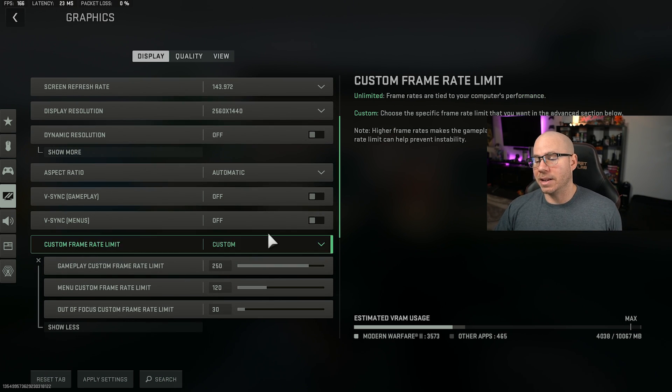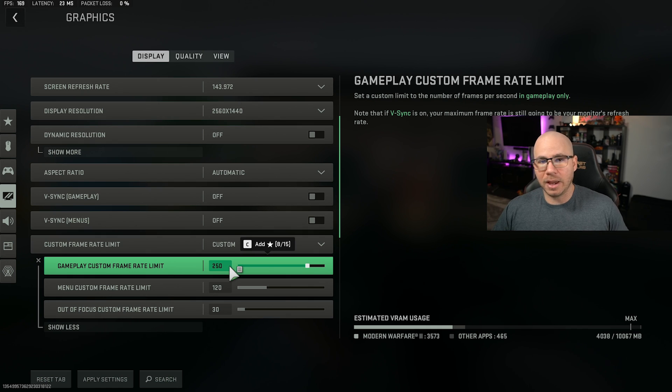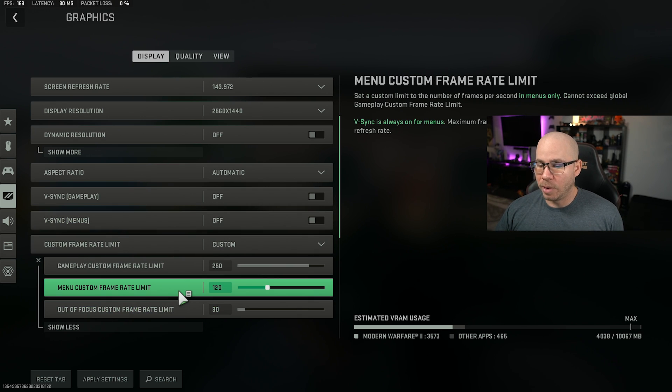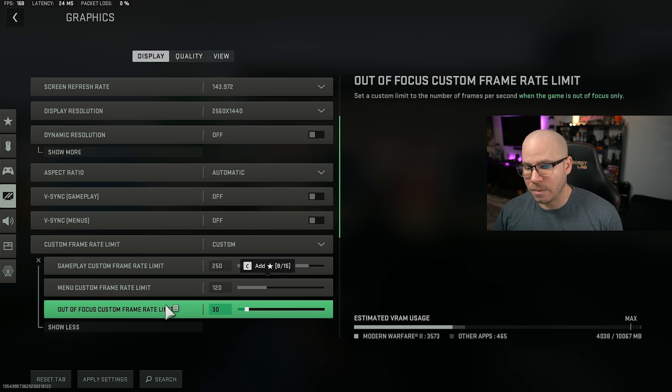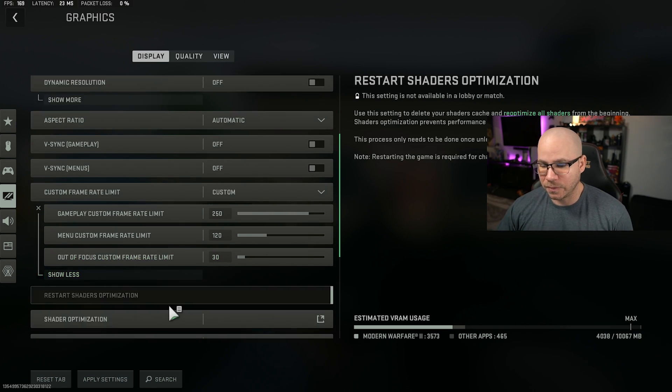For custom frame rate limit, when it comes to gameplay just put it a little bit above what you actually run — that way you get the most out of your frames. A lot of people set it to 180 and even if they could get 220, they're only getting 180 and not the best out of their system. For menu frame rate, 60 or 120 — 120 is what I recommend for that smoothness. Out of focus, just leave that at 30. You don't need frames for things that aren't in focus.